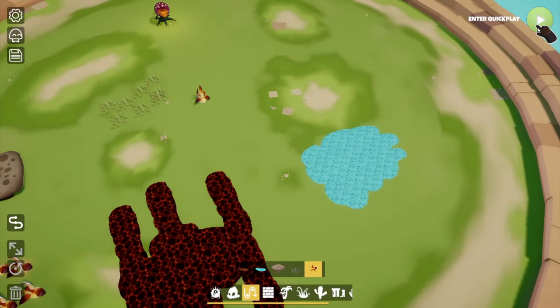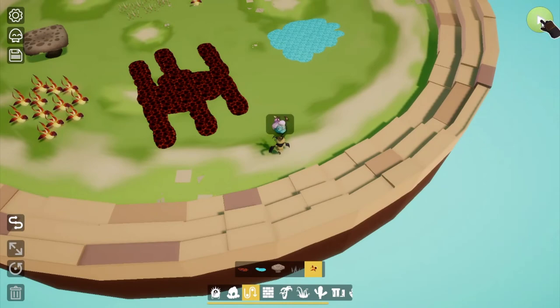One thing to note while testing: if you go back and forth between quick play mode and build mode, you'll get all your Mugu back. It's a great way to test your level.